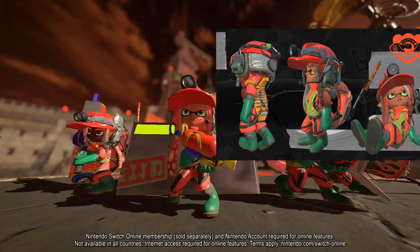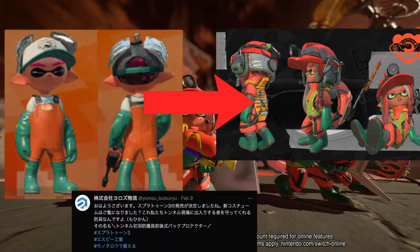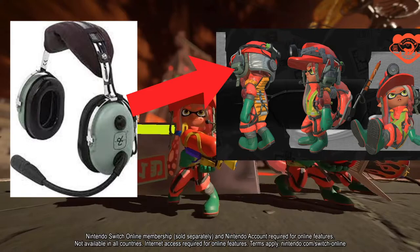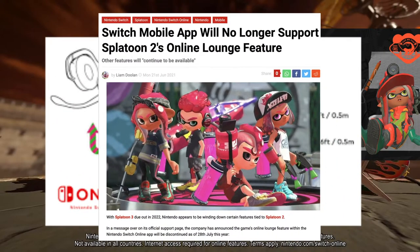Getting back to the uniforms: the Splatoon 3 iterations include a high-visibility piece on the front and back, typical of professions like construction. The back piece seems based on a real-life high-vis piece of gear. The added headset is typical of normal aviation headsets — obviously because inklings are now traveling by helicopter — and it could also serve as a visual representation of a newly implemented voice chat feature, though that's unlikely given Nintendo's stance. Splatoon 2 did have official voice chat support via the Nintendo Switch app, but support for that was ended in July 2021.